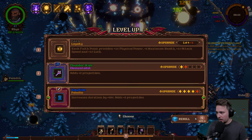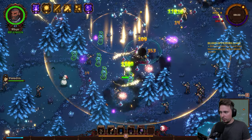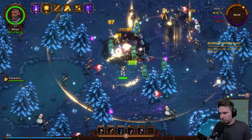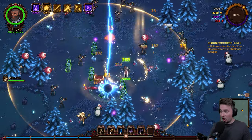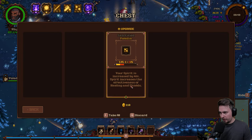Add two projectiles to Thunderstaff, or increase duration and add two more projectiles — we are going with this first. Collect those potions — he needs a lot. He just took all the potions for himself. Faith increases physical power — yes, yes, yes, all of that good.